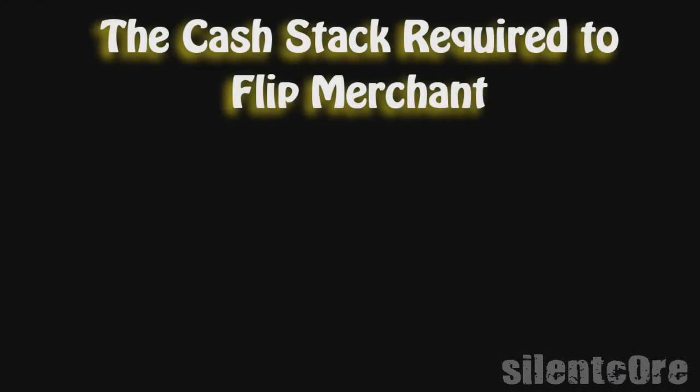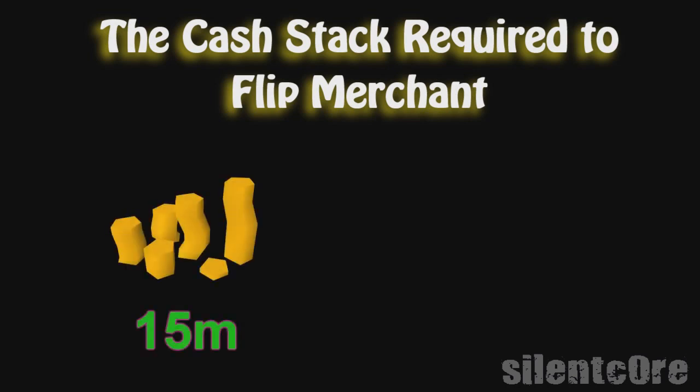To get started, I'm going to go through what cash stacks I'd recommend you use when flipping. To really make flipping more profitable than, say, killing green dragons, you'll need a cash stack of around 15 million minimum. Of course you can use less, but it's really not worth your time and you may as well just be camping at green dragons. But if you do have 15 million or more, then you can start flipping.